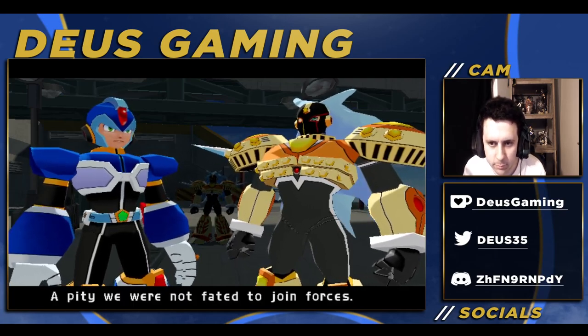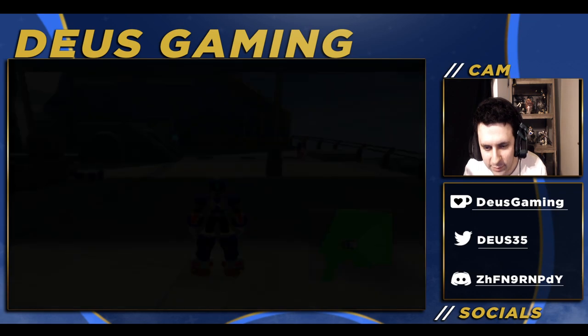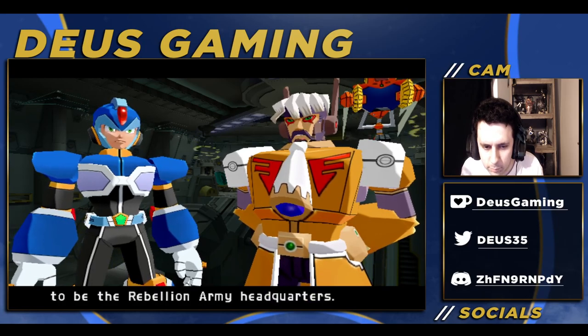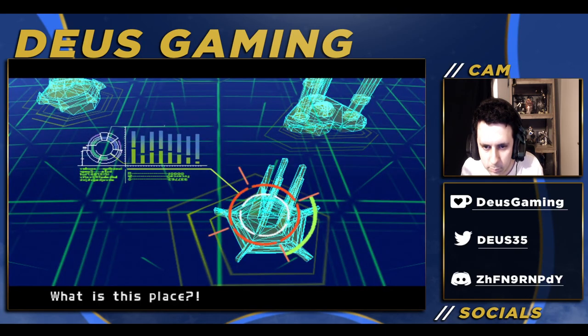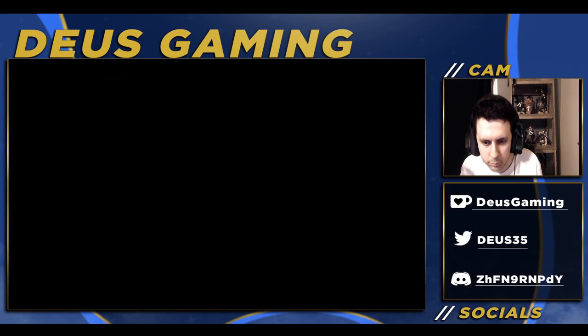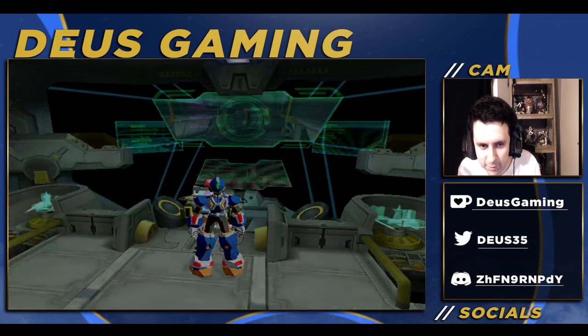A pity we were not fated to join forces. Today, I shall retreat. You had best pray we never meet again. Alright, so finally we'll have access to everything again, and we need to go back. Looks like there's more story even though I just wanted to go to the exploration thing. We've managed to track Scarface down to a spot that appears to be the Rebellion Army headquarters, although it's hard to be sure when you're trying to track a stealth warp. What is this place? Many parts of Giga City were designed to test the limits of Reploids, and believe me when I tell you, the glacier is the harshest of them all. Well, looks like we gotta go there. But first I just want to look at the deployment center — I call it exploration.